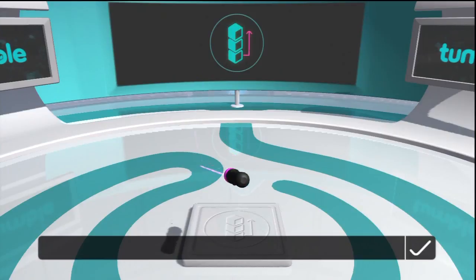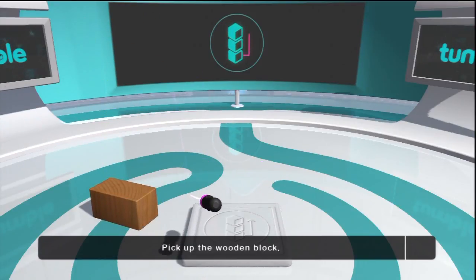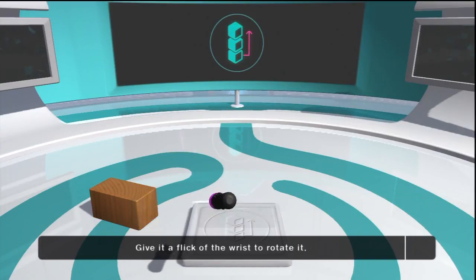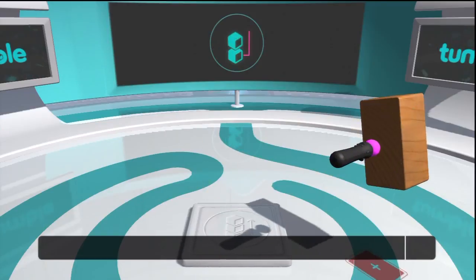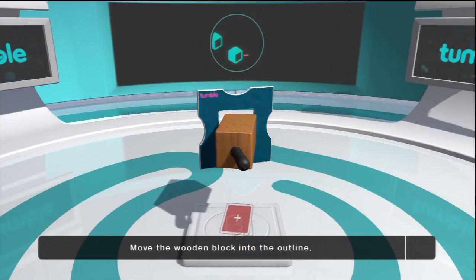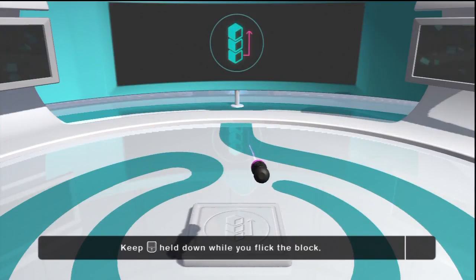Well done. If a block needs rotating a large amount, we've invented a useful trick that will make rotation easier. Give the wooden block a quick flick of the wrist. Using the flick manoeuvre, try to place the rectangular block within the outline. Excellent — the flick will serve you well as you play the game.